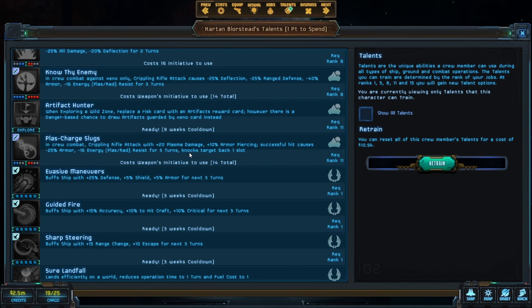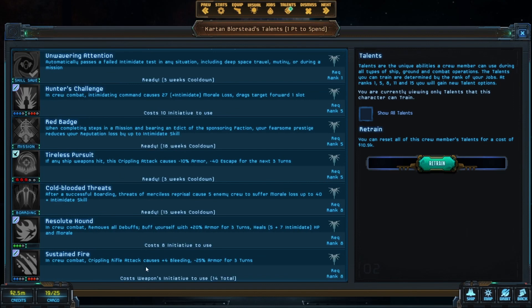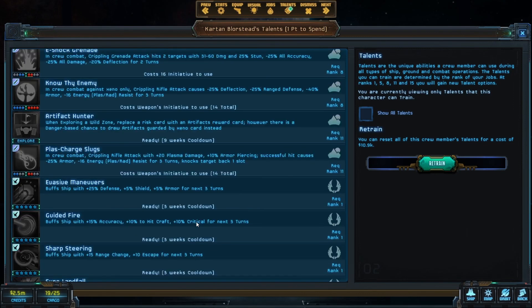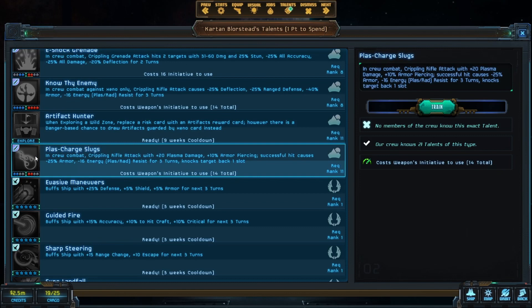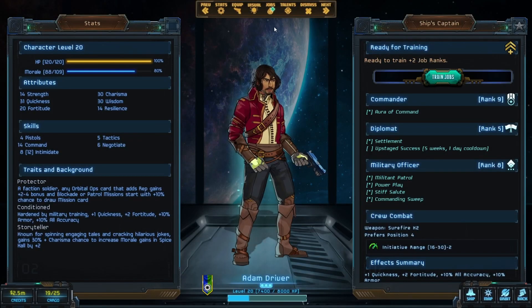There is a main story mission sequence coming along later where we're going to be fighting some really hard Zenos, and we're going to want all that stuff. But for right now I think we're okay without it. There's also plus 20 plasma damage, plus 10 armor piercing, successful hit causes minus 25 armor, minus 16 energy resist, knocks target back - does a bunch of stuff. And a crippling rifle attack that causes bleeding and minus armor. I want this Plaz charge - I like that it knocks a target back. If you can knock the swordsman back one more slot, they can't swing and have to waste a turn moving back up.